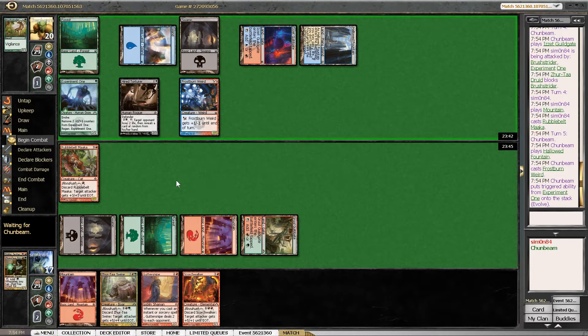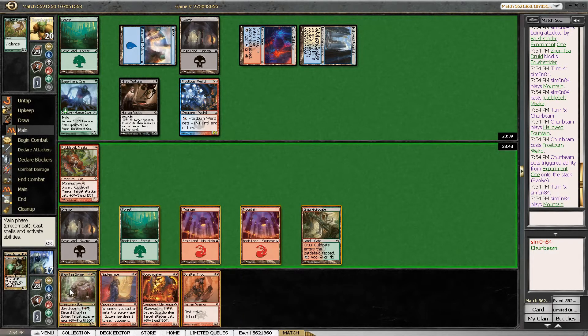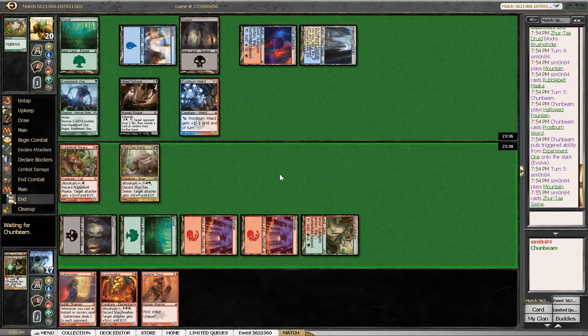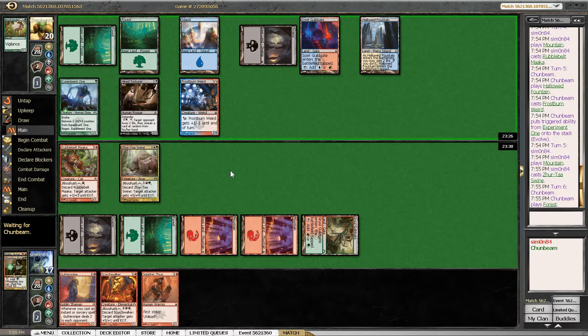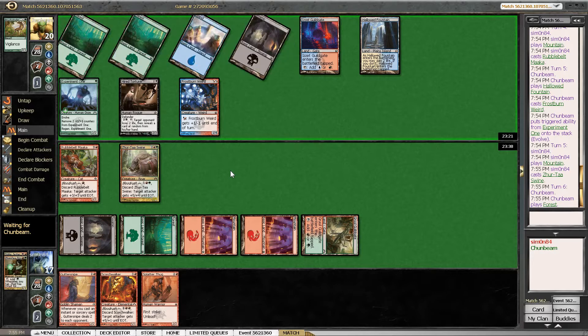It always amazes me how you can draft aggressive decks with so many colors. But it's also possible that our opponent just happened to have one of his more aggressive starts. Zurtar Swine is great. The only disadvantage is that it kind of trades with Frostburn Weird, so we might have to see if we can do something about that. But now his Experiment 1 should be held off very effectively. We just have to hope that he doesn't have too many high impact spells left.